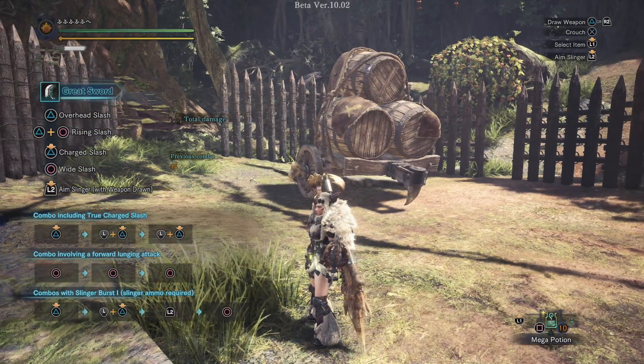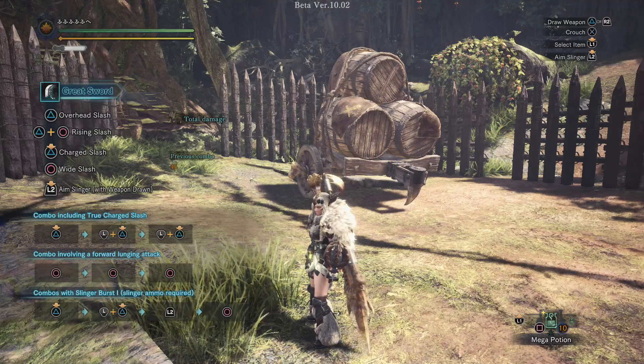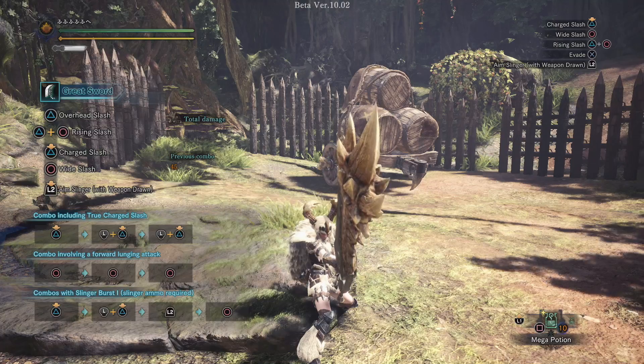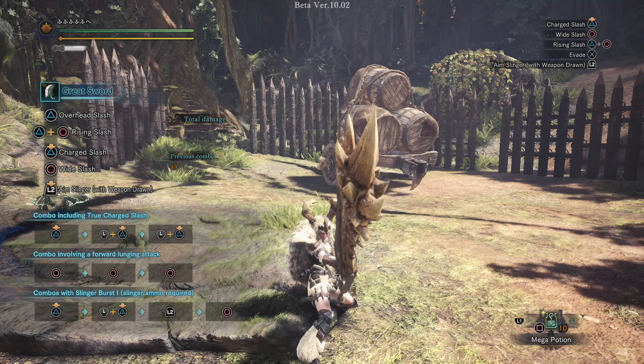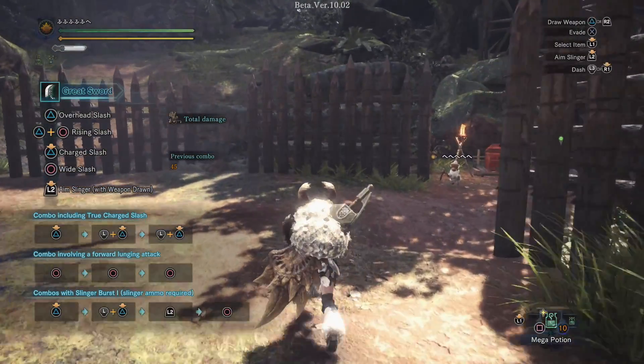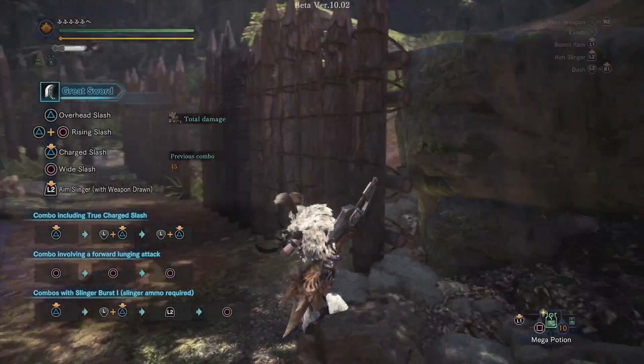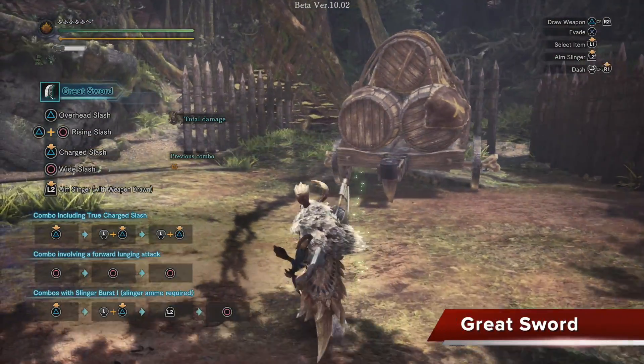That's added to every single weapon pretty much, except for the Hunting Horn, which we'll cover when we get there. And some weapons do have access to the Slinger Burst, which is a much more powerful version of firing your Slinger ammo. Let's go ahead and pick up some stones, which do count as ammo, and let's check out the Greatsword.